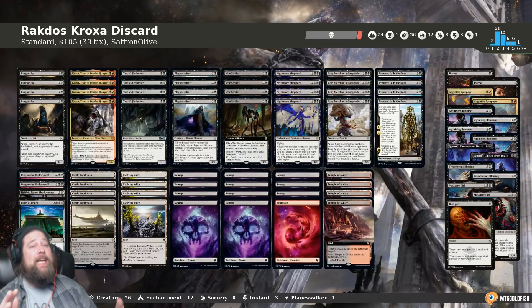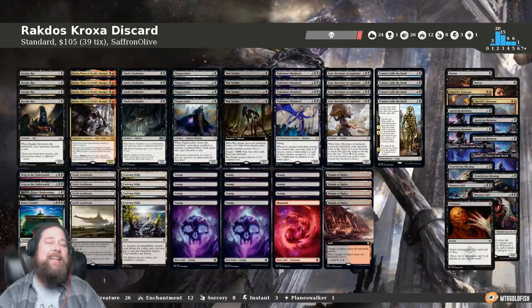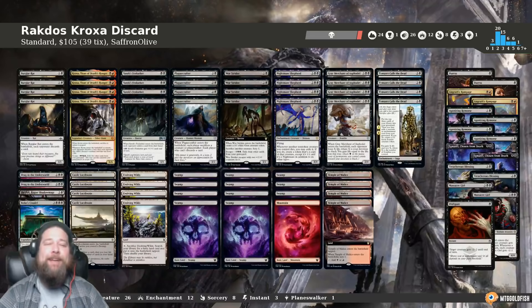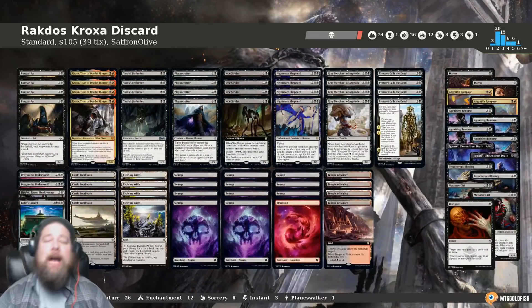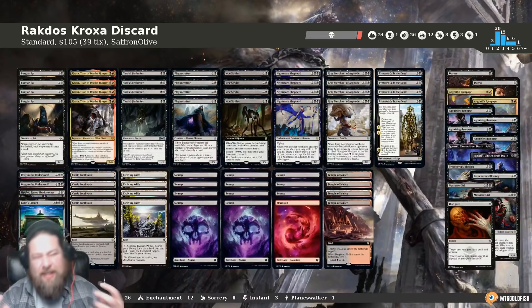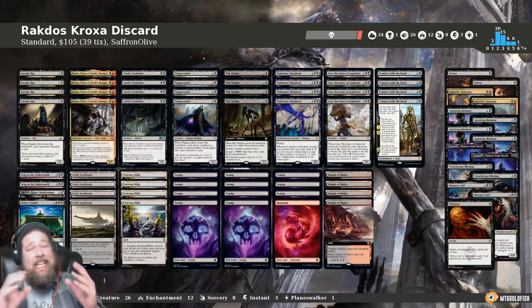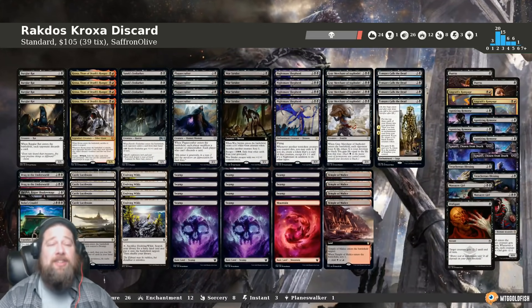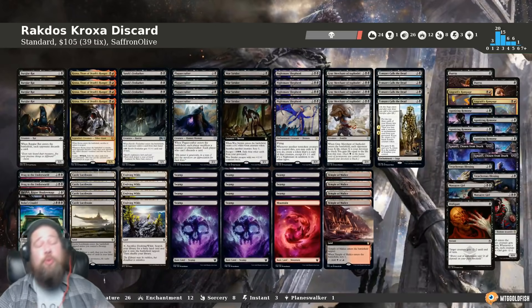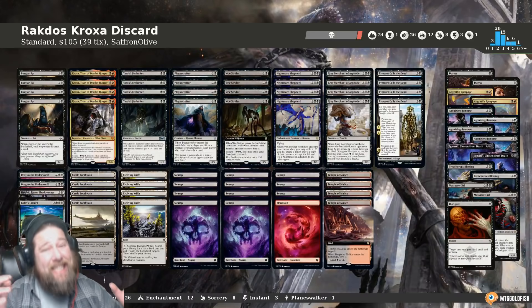Hello everyone, it's Seth, probably better known as Saffron Olive, and it's time for another edition of Budget Magic. This week we are heading again to Theros Beyond Death Standard to play a deck I'm pretty excited for: Rakdos Kroxa Discard — a weird synergistic, high-value, Kroxa-discard, slightly devotion-ish deck. The idea is to make our opponent discard every single turn, eventually getting Kroxa to close out the game, or if things go wrong, Gray Merchant to stabilize.